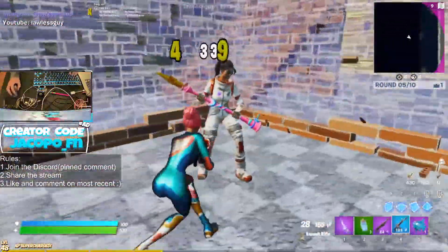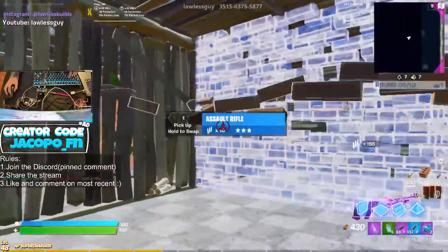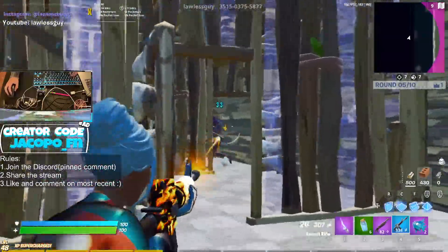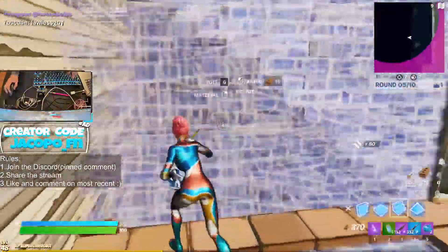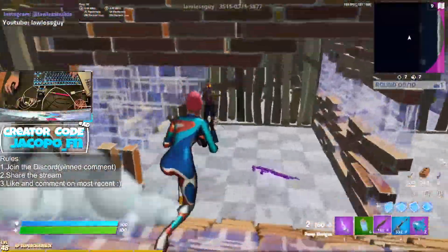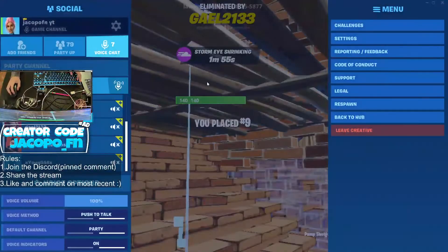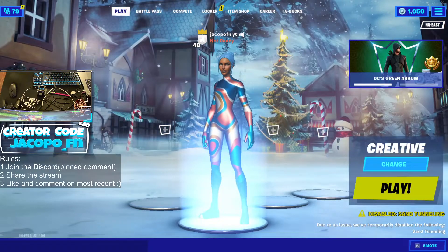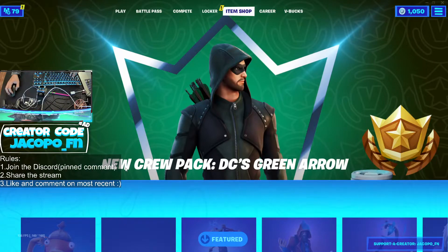Watch this — easy clap! Yeah he's dead. Sorry, bot bot bot. Can't build — I give up. Those are the best settings on the Mac though, you already know. Thank you guys for watching. Remember to comment 'settings' the most down below, and use creator code yakupo_fn in the item shop. See you guys later!